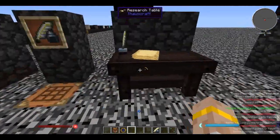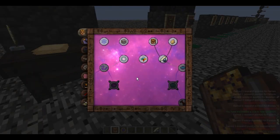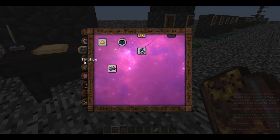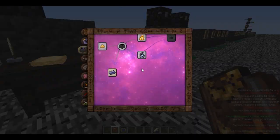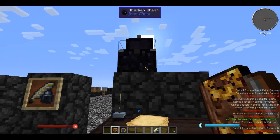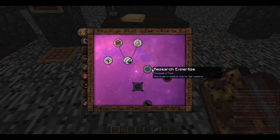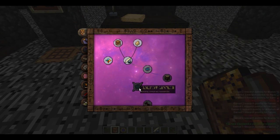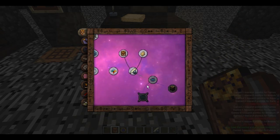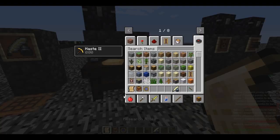These research points can be put into furthering your knowledge. You can unlock the blinky things and move further up the tech trees of ThaumCraft by unlocking them in the research table. To do that, you need some paper in your inventory as well as some scribing tools. Then you can grab a research note for something. I highly, highly recommend getting research expertise and research mastery before you do anything else - these two are going to help you out a lot when filling out the Thaumonomicon.